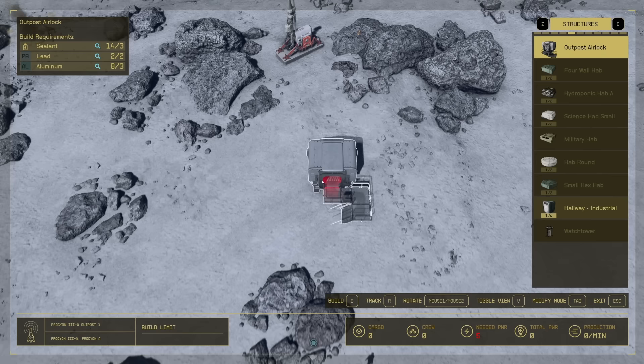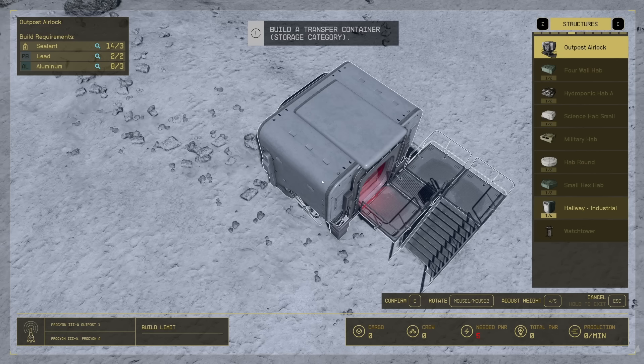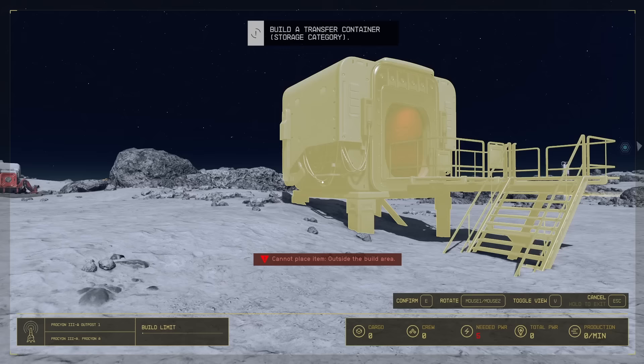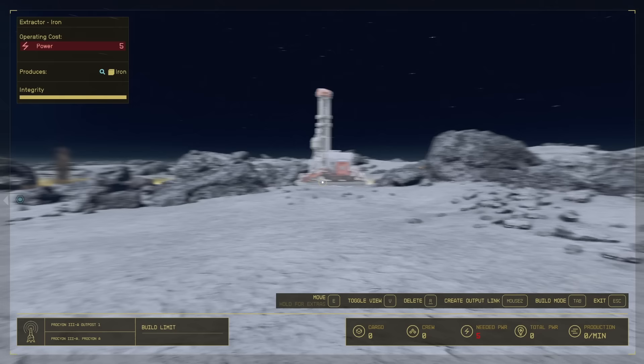To place a buildable, press E followed by E again — this places it and then confirms the position. Note that you can raise the height of some buildables with the W and S keys after the first E press. If you incorrectly place anything, press Tab whilst in build mode to modify items. Here you can move items about or delete them, and doing so will return the resource cost of building it.